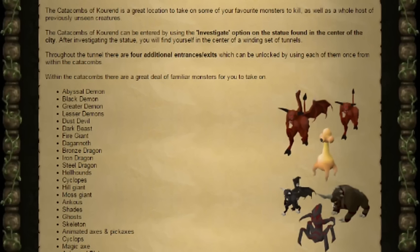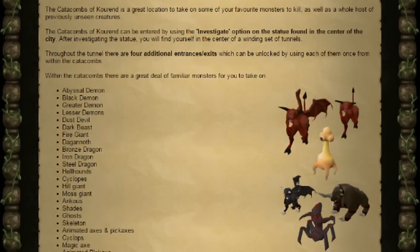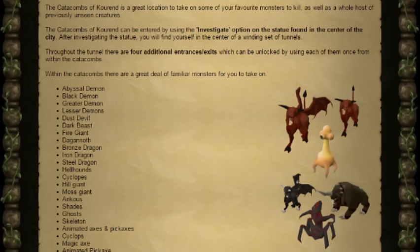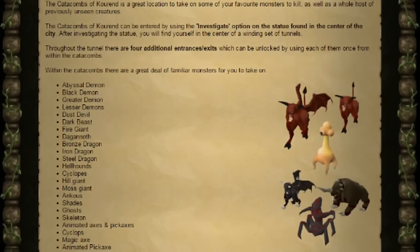This will put you in the centre of the dungeon. Throughout the catacombs, there are four additional exits and entrances. However, to use them as an entrance, you must first use it as an exit in order to find out where exactly it is. As we've discussed in previous developer blogs, news posts and poll videos, the Catacombs of Kourend will have plenty of monsters.